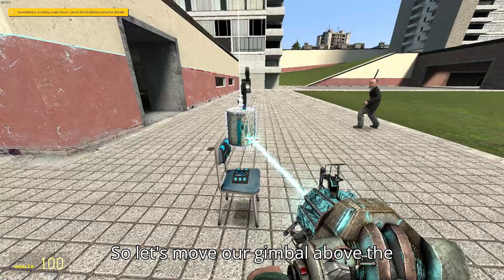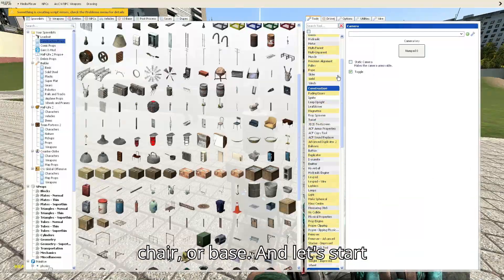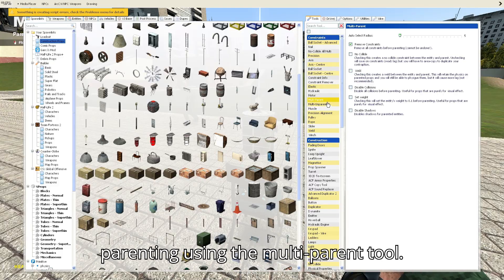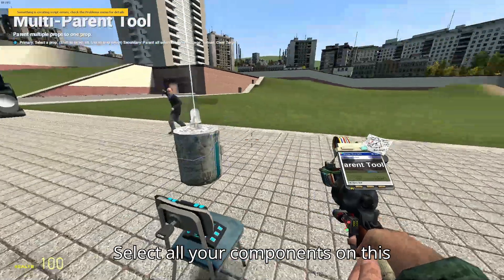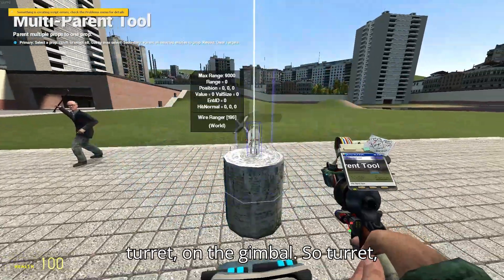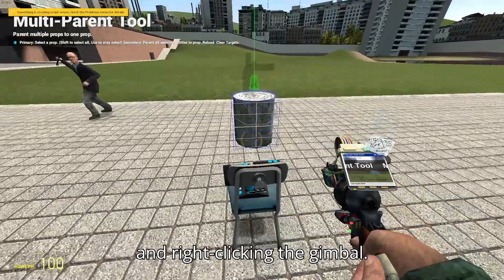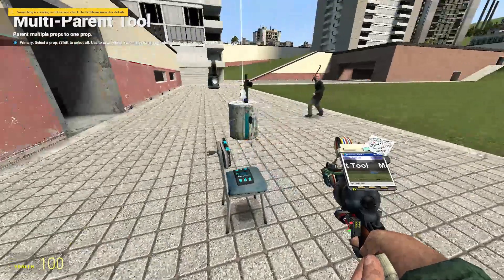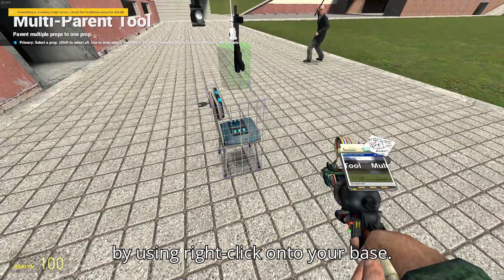Let's move our gimbal above the chair or base and start parenting using the multi-parent tool. Select all your components on the turret — turret, gimbal — left-clicking both of these and right-clicking the gimbal. Then left-click the gimbal and plant it by right-clicking onto your base.